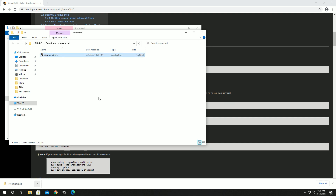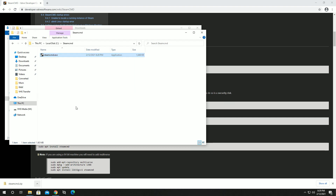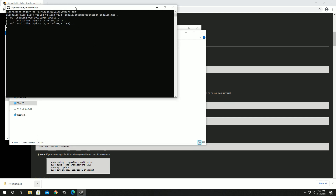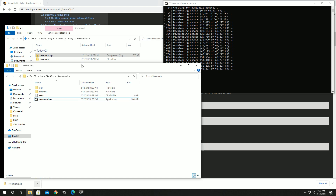We're left with the executable for SteamCMD. We can either leave it in the downloads folder or move it somewhere else. I like to move it to the root of the C drive into a SteamCMD folder. You don't have to put it here - you can keep it in downloads, move it to your desktop, or put it in documents. I recommend making a new folder because when you run the executable it's going to install in that folder and create a bunch of files and folders.